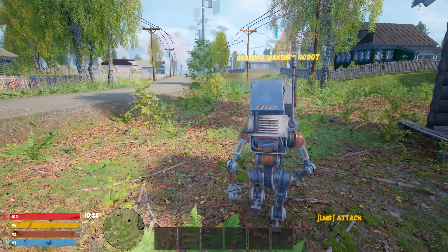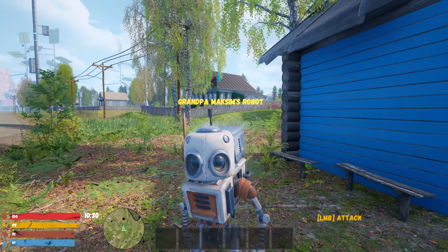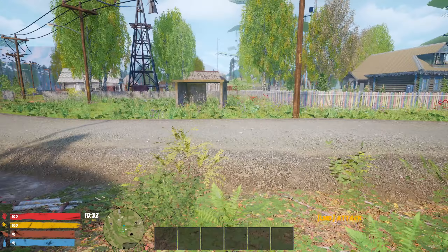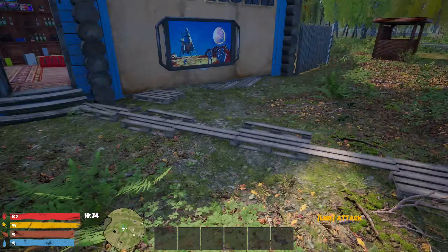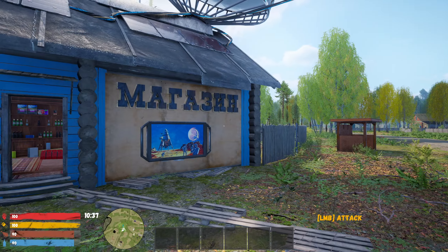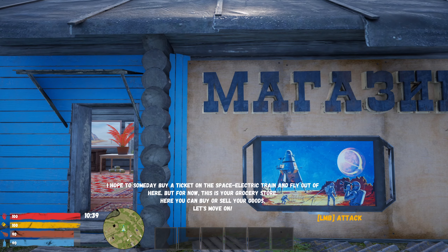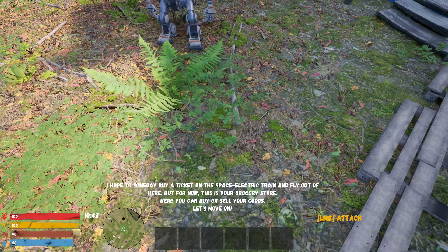Game saved. It looks like we have health, energy, food, and water bars, and it's 10 in the morning. It says 'Grandpa Maxim's world' — so we don't have grandpa here, we have his robot. Hello! I don't want to attack you. The controls are a little janky. How do I interact with you?